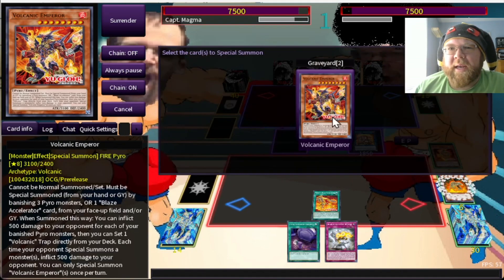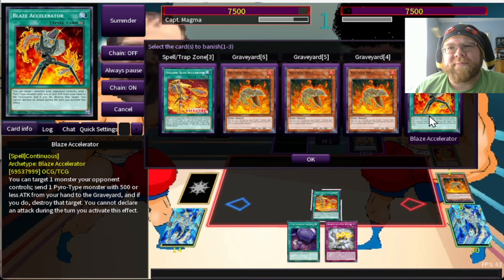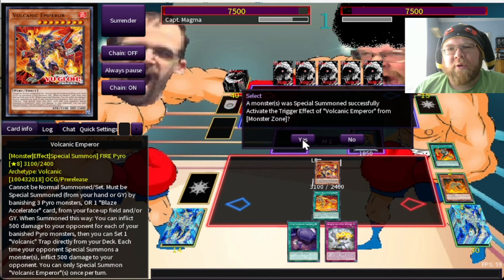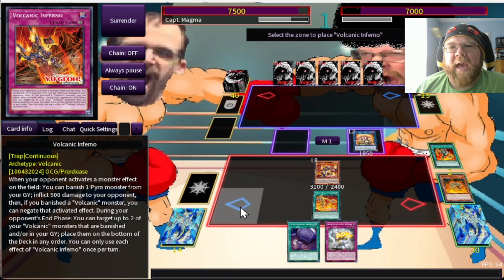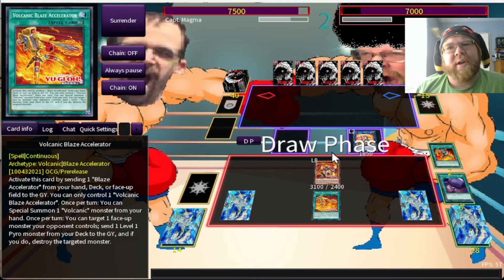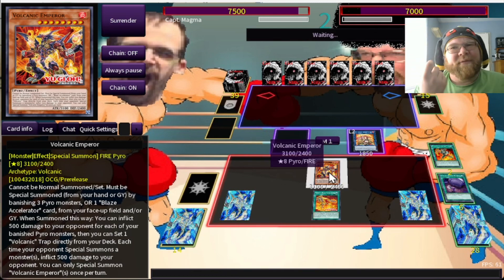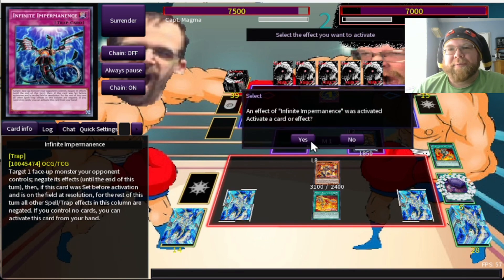Let's go ahead and go for Hiita the Fire Charmer, and activate our Volcanic Emperor. We need some fires in the graveyard to use the trap card's effect, so we'll banish the Blaze Accelerator from the grave and summon our boy. He's a big beefy attacker — my opponent will take 500 for every one of my banished guys. I can get the Volcanic Inferno, which lets me banish one of these and get more stuff. Finally, Foolish Burial Goods will ditch our Reload so I can have a field nuke on my opponent's turn. That's a pretty nice opening combo — we summoned out our new Emperor, and every time my opponent special summons, they're going to take 500 damage.